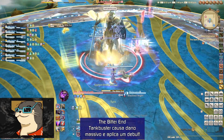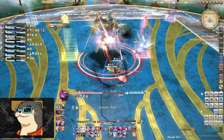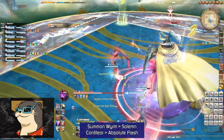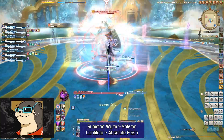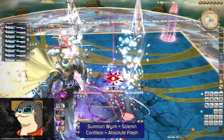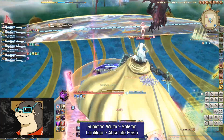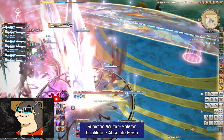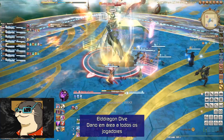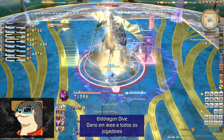The Bitter End é um Tank Buster massivo — deve ser realizada uma troca de Tanks. Então, ele irá castar Summon Worm, que vai invocar um dragão que cruzará a arena e seguirá com as habilidades Confiteor e Absolute Flash. Para Absolute Flash, marca um jogador com um olho — os jogadores que olharem para ele receberão um debuff de redução de dano. Nesse mesmo momento, ele invoca um Confiteor na posição dos jogadores, para então lançar Eld Dragon Dive, causando dano massivo ao grupo.